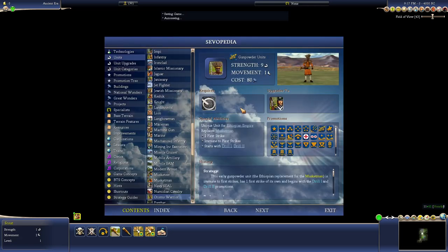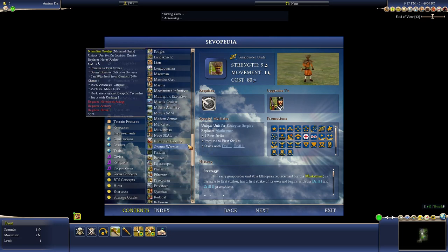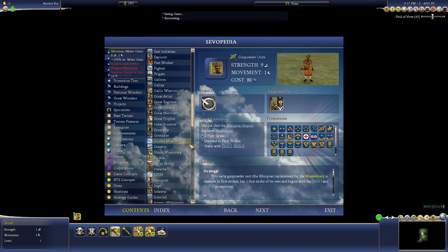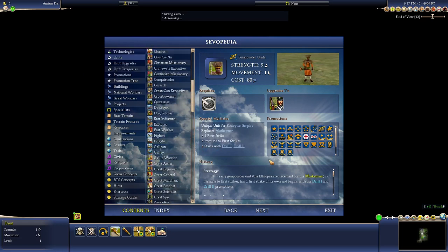Weakest starting techs, that's okay. Oromo is a bit like the Janissary except it's immune to first strikes, has a first strike, and then gets Drill 1 and 2 — so it has a ton of first strikes. But it's still weak to Knights and Cuirassiers, so you'll want to bring Pikemen or Elephants if you're going to attack with these guys. Otherwise they're pretty darn good against everything else, and that can be pretty crazy when you go to Drill 4.